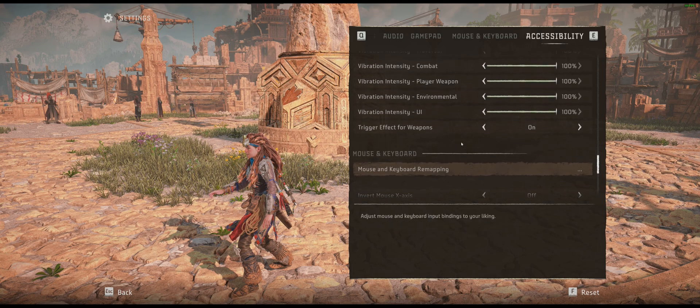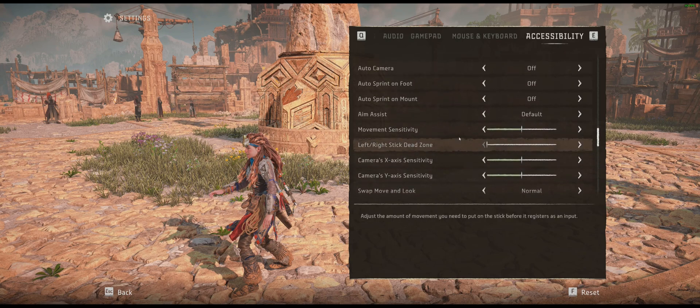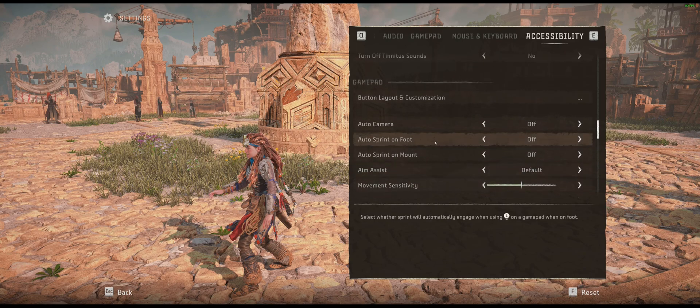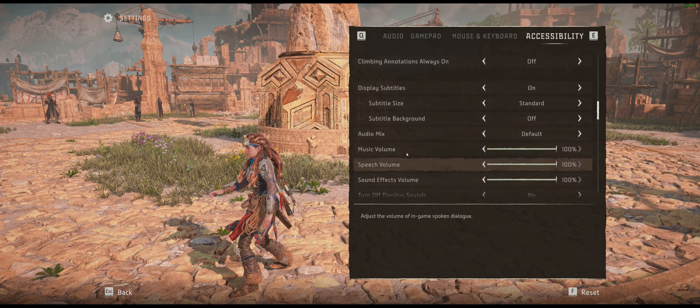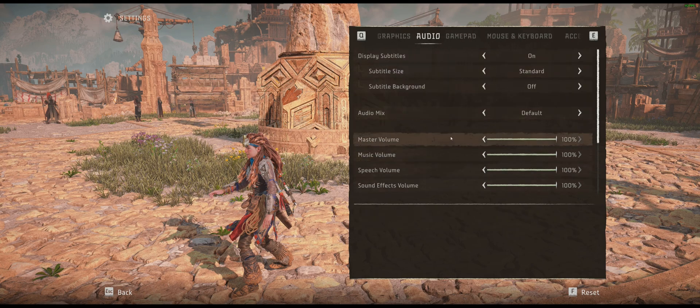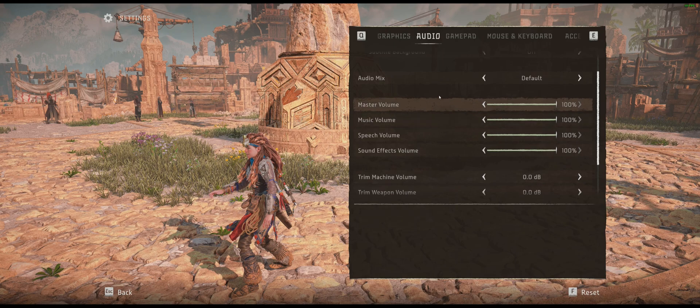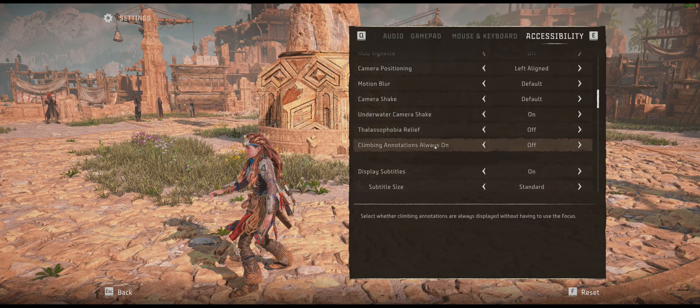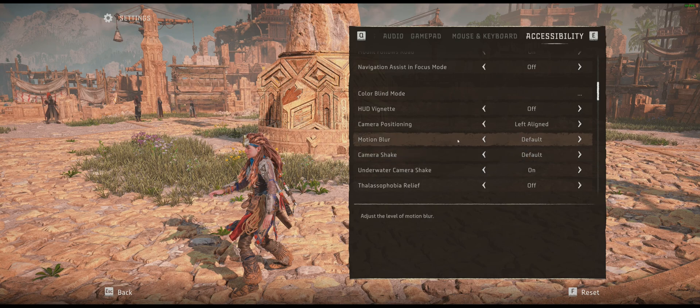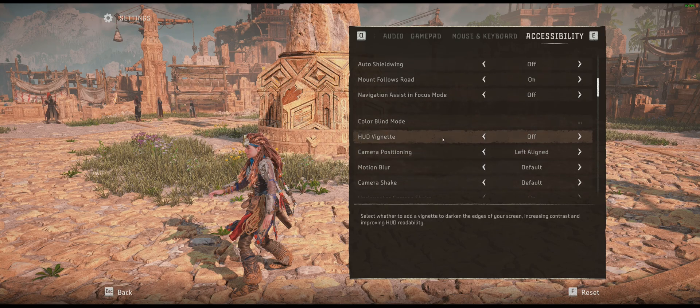Similarly, if you go up to auto sprint on foot for the gamepad, you can set that on there as well. You've also got your music volumes and everything else here - because why wouldn't they only be in the audio section? And there you can turn on or off camera shake and motion blur if you want to.